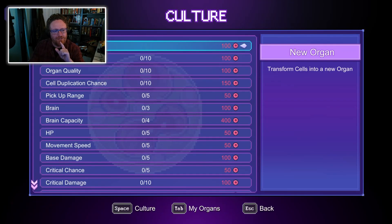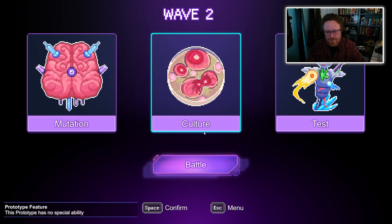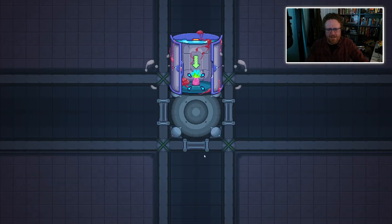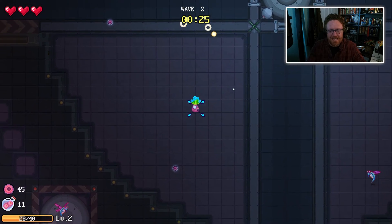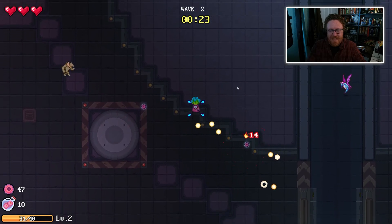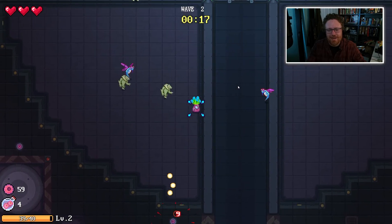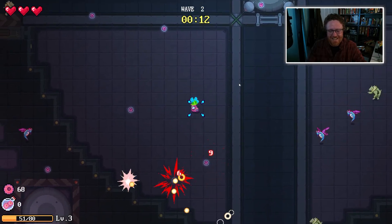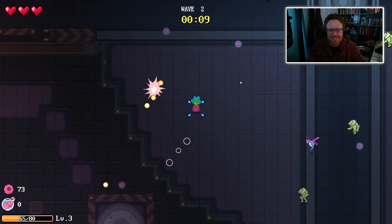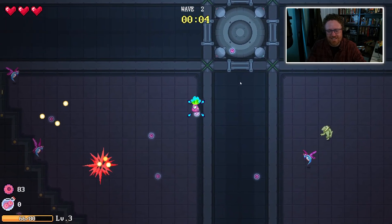Before we go to battle, let's look at culture. I've got 45 cells but I can't afford any of it yet, so we'll do that later. Let's go into battle. Now I'm still shooting like before, but each time I shoot an enemy, they have more projectiles come off of them. You can see why this game was recommended to me by a programmer — I was basically able to sort of logically chain together these vampire survivor style attacks.